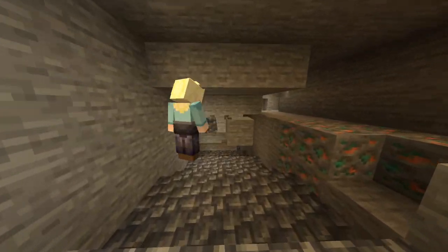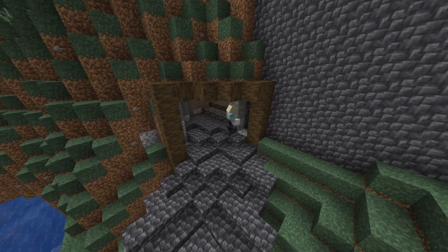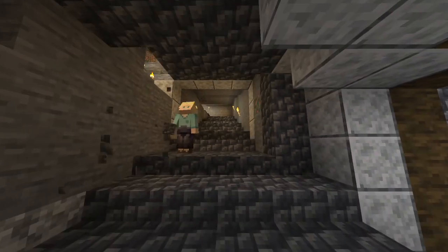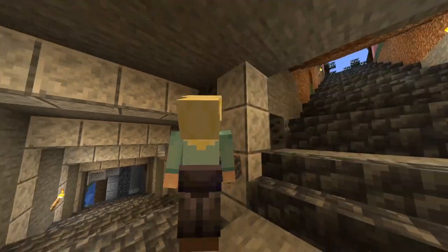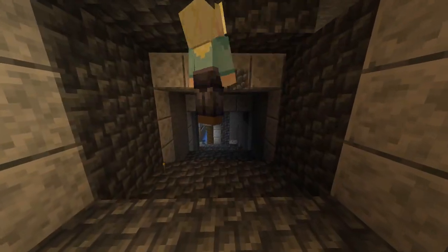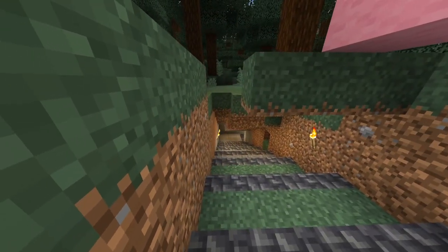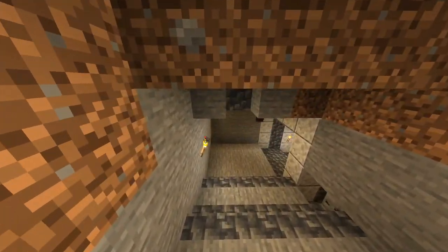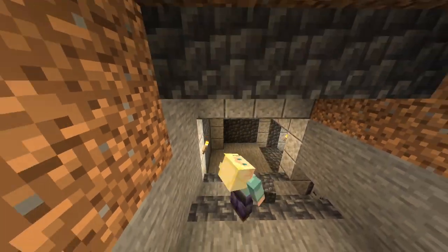I then detailed the cliff face and redid the stonework there and made it not plain stone, as well as doing the beach with gravel, cobblestone, light gray concrete, and light gray concrete powder. I made a little tide pool and then I started going downwards, and that was done with gravel and cobblestone.